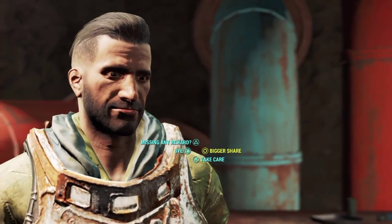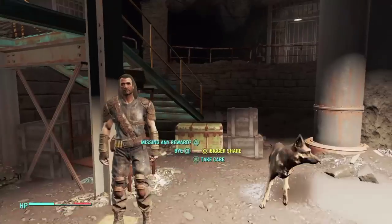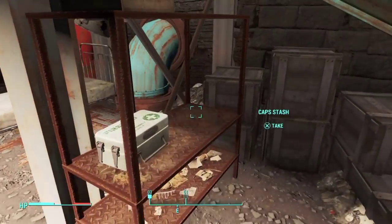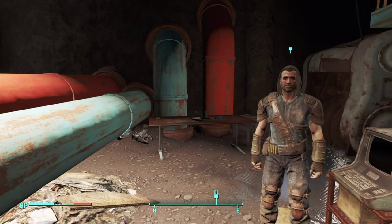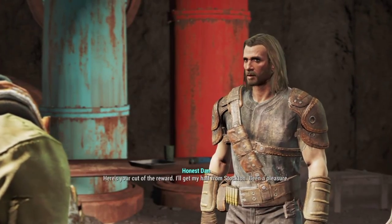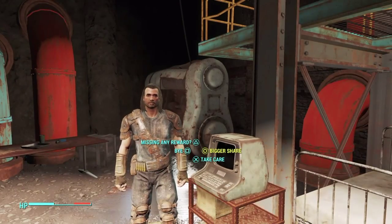You kill all the enemies, talk to the bug-eye lady — you guys will know who I'm talking about if you do the quest — and you have to choose to side with Honest Dan. Then you kill her, and you release the synth out of the jail cell number one by using the terminal. Then you talk to Honest Dan and he'll basically give you a prompt saying here's your reward.